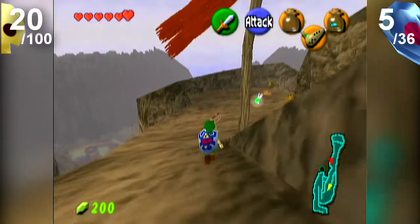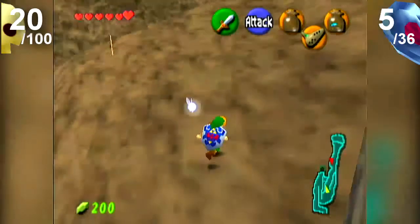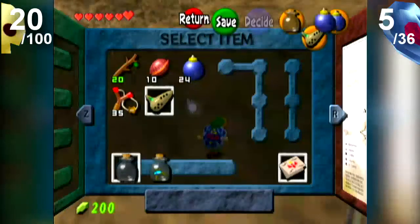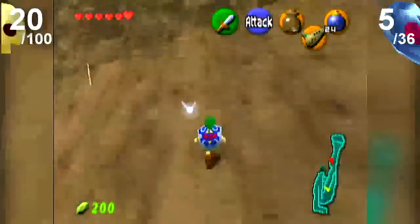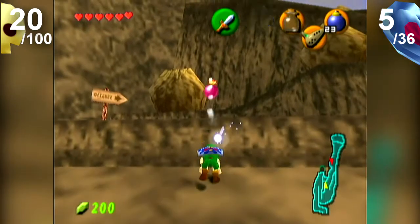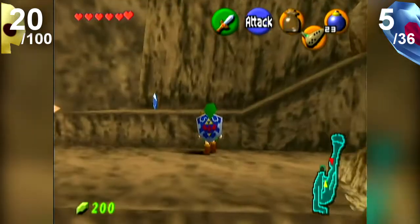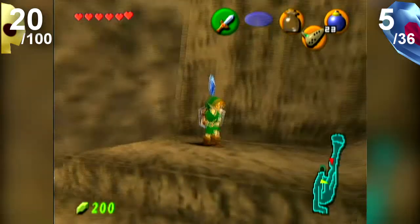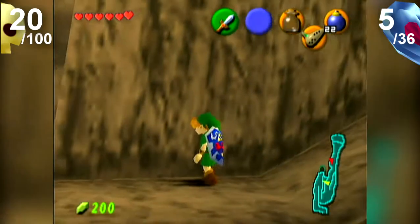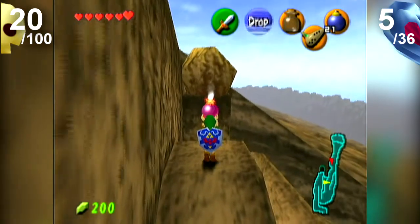Let's head up to Death Mountain — because why not? I missed out on getting the bugs unfortunately. Don't worry, just go back to Kakariko and get them. You can break these rocks with your bombs and also get money from them — but I'm maxed out on my wallet. This one's a bit tricky cause you get a time to throw right.